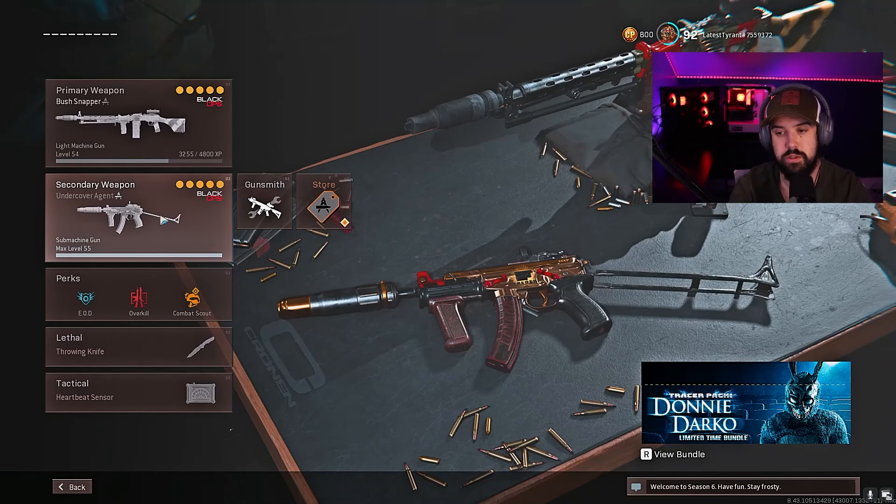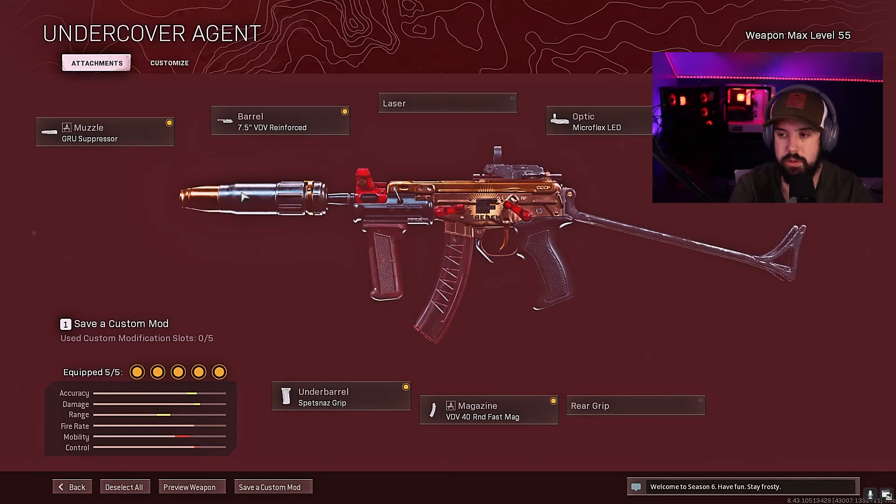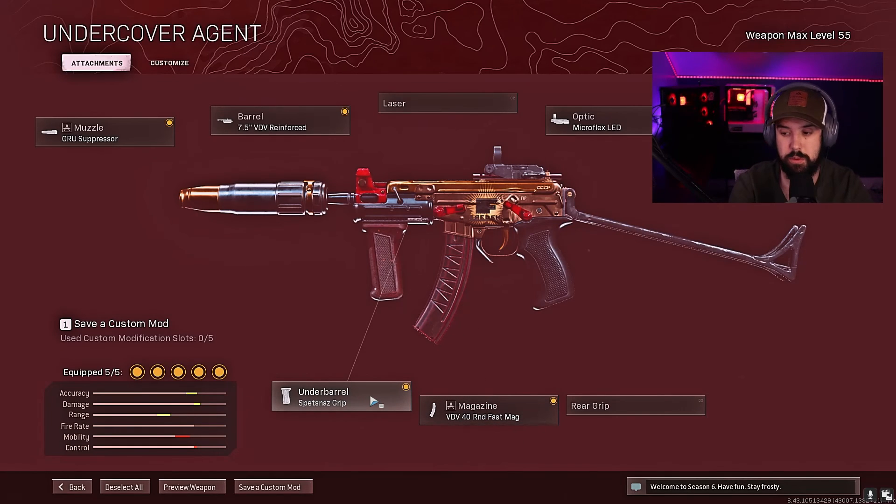The best SMG in Warzone is gonna be the OTS9. Groove Suppressor, 7.5, Microflex LED — you can switch this out with a stock; if you do, use the wire stock. Spetsnaz underbarrel and the 40-round Fastmag. This thing has zero recoil, like at all.